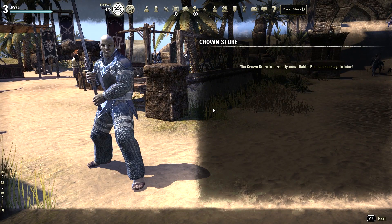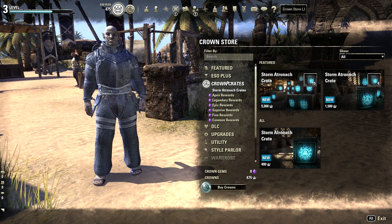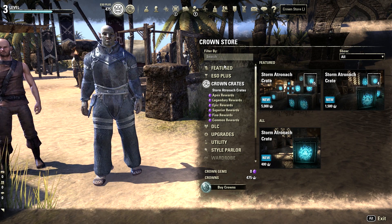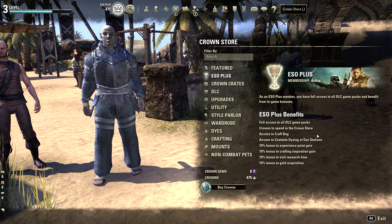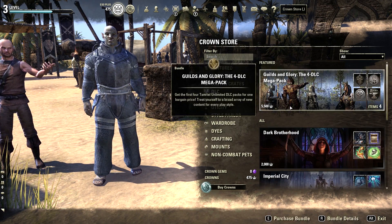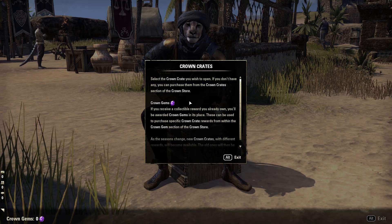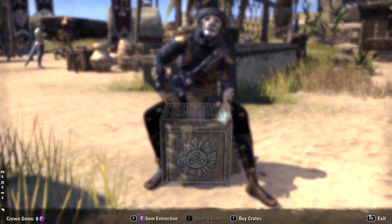The Crown Store is basically where you buy your in-app purchases. Like right here you've got crown crates — you have to buy those with crowns. Crowns is your in-app purchase currency. ESO Plus membership is something you have to buy and pay monthly, but you don't need it. These are all the DLCs — this game has a lot of them, and they're really good. The crown crate store is just crates full of goodies.